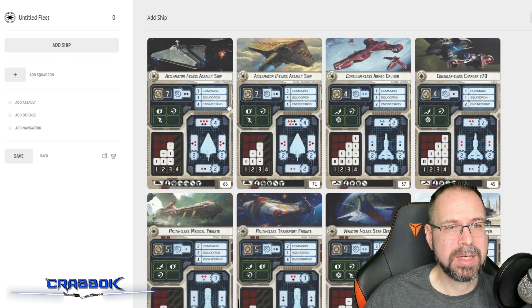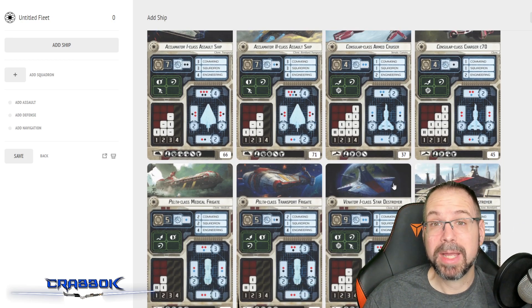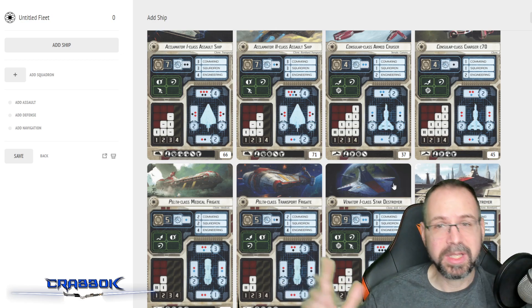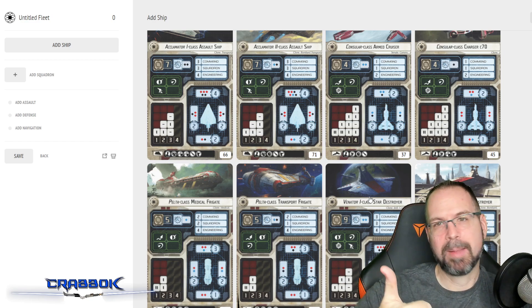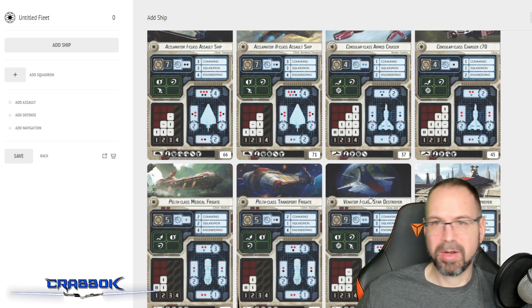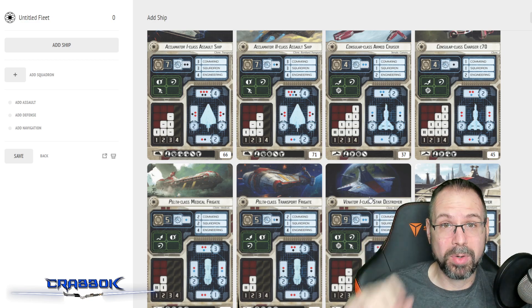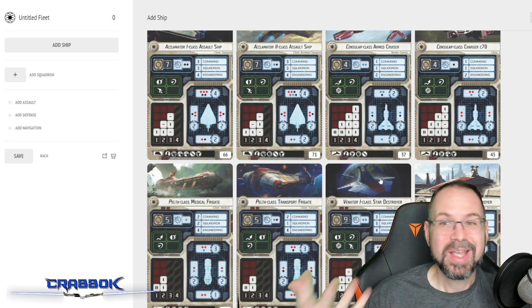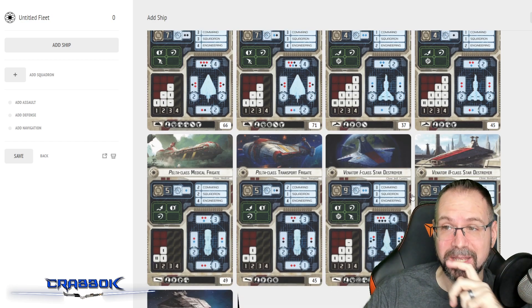A cool thing about doing bigger than 400 points is that commanders with fleet-wide abilities become more powerful the larger the point limit you go. The more ships you have - Admiral Ackbar, for example, gives two extra red dice on the side arcs to all ships. If you've got 20 ships, all of a sudden that's 40 extra red dice, or maybe even 80 if they all have a gunnery team and attack twice. It becomes a force multiplier. At 600 points, you're not abusing it, but I wanted to take advantage of it.